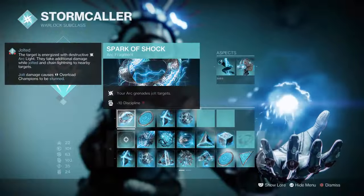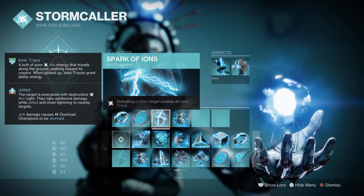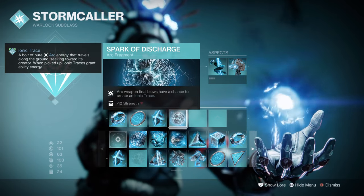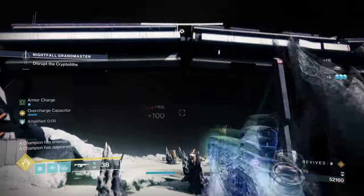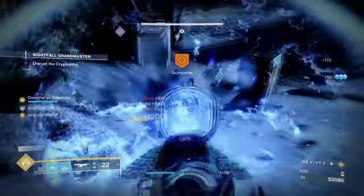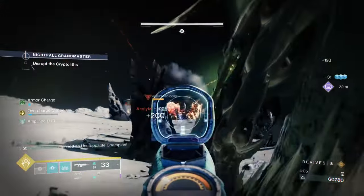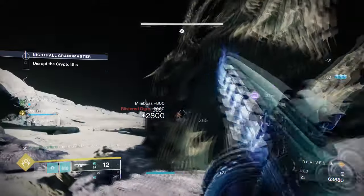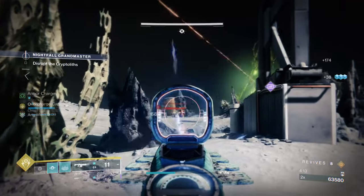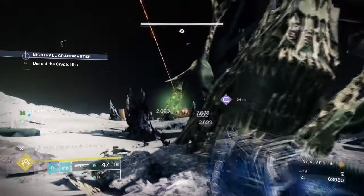For the fragments: Spark of Shock, where your arc grenades jolt targets; Spark of Magnitude, where lingering grenade durations are increased; Spark of Ions, where defeating a jolted target creates ionic traces; and Spark of Discharge, where arc weapons have a chance to create ionic traces. It is recommended to have as many ways of producing ionic traces so that our Fallen Sunstar effect can see full use. With grenades such as Storm or Pulse active, Spark of Ions will make the build produce more ionic traces, giving back around half the energy needed to recharge grenades or other abilities. Applying Spark of Discharge will also help bolster the area more, kickstarting Centrifuse's effect and unleashing its full potential.